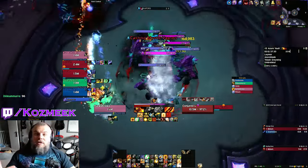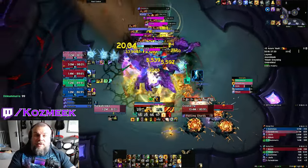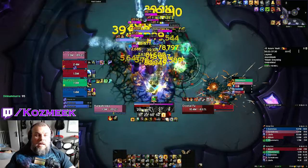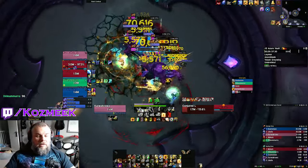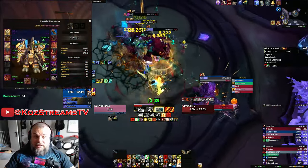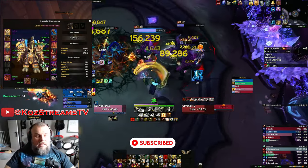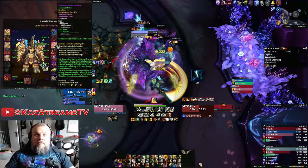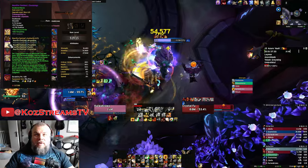Let's jump into the meat and potatoes of the video and talk about some of the characters we worked on last week. Let's talk about the Paladin. He started at 517.19, and we did get a bunch of upgrades. We upgraded the gear we had: neck piece went from 522 to 528 on Mythic Track; legs went from 512 to 515; shoulders went from 506 to 522; and feet went from 522 to 525.